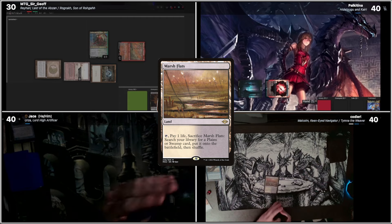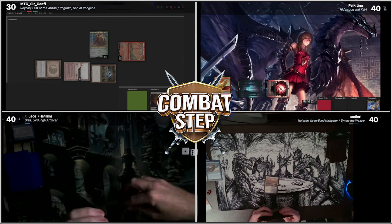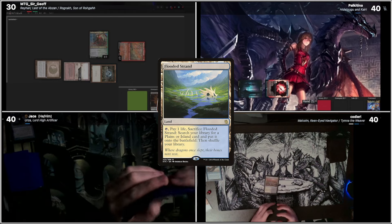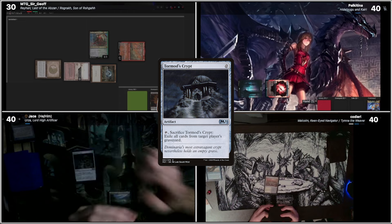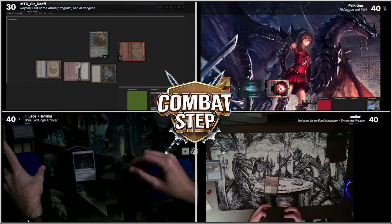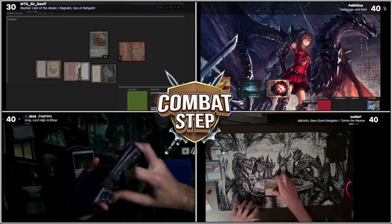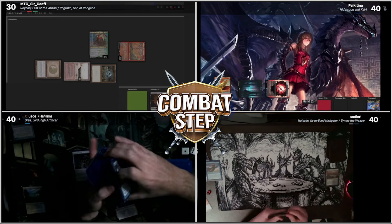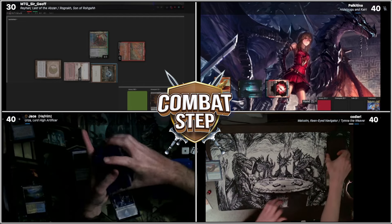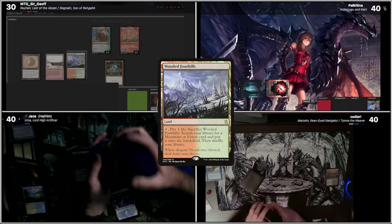My turn one is not as spectacular as all that. I'll play a Flooded Strand. I'll play a Tormod's Crypt. I'll crack my Flooded Strand to go get an Island and pass the turn. On Jace's end step, I will fetch just in case you have an Alpha. And I'm going to get Inda Grand Sea. Then I'll play a Wooded Foothills.